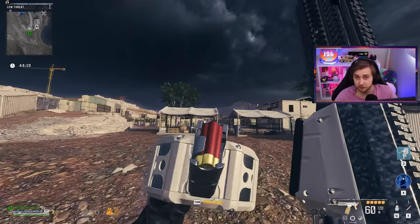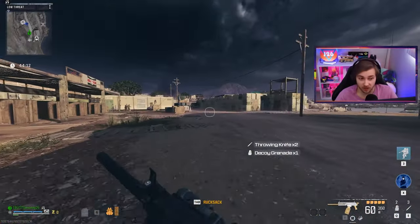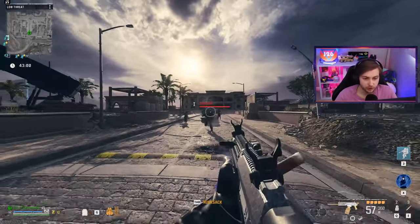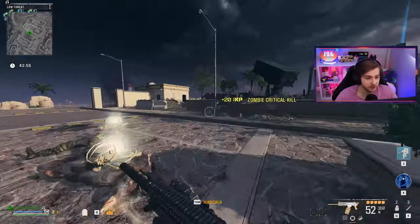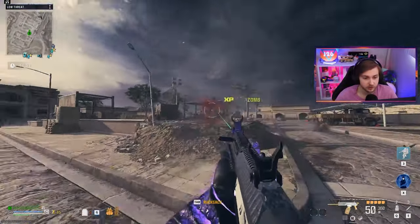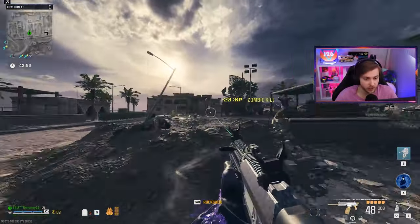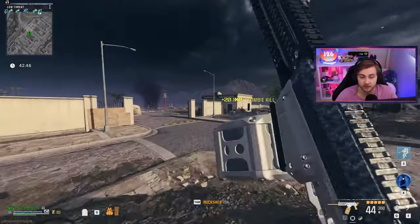Now let's go see if it's any good in Zombies. We've been thinking this Haymaker aftermarket part was going to be coming out for a while, because recently the Haymaker actually got buffed by having its slug rounds work properly. But unfortunately with this aftermarket attachment, you cannot put on slug rounds — but you can put on incendiary rounds. So this first game, I'm going to go in without the incendiary rounds. We'll see how it is with just the default shotgun shells.